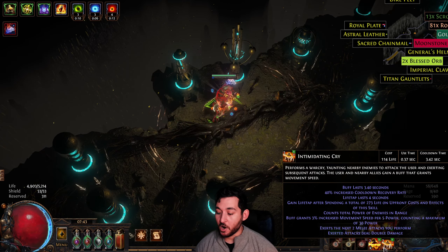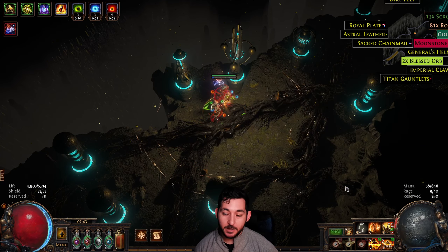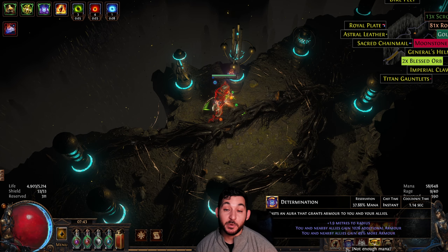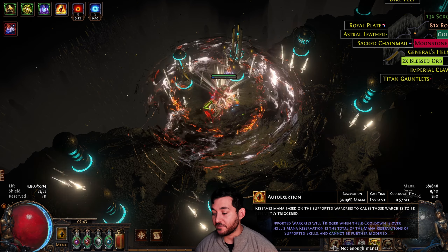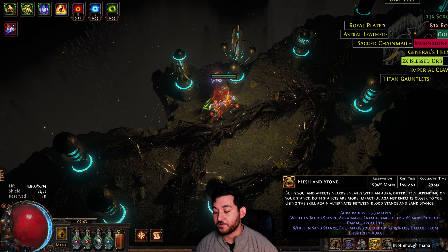Now, we still get the buff from Armor and the buff from Move Speed. It doesn't really matter for us, but I don't mind pressing buttons and I don't want to use a Six-Link, because I'd rather use Mana Reservation for Determination or Pride. I'm using Determination because my gear is up to par with Armor. Auto Exert with the three War Cries. We do Precision with Vital, with Arrogance, and for me I like using Flesh and Stone.